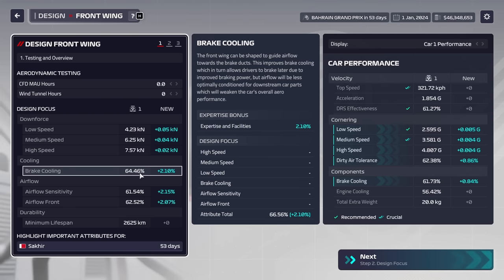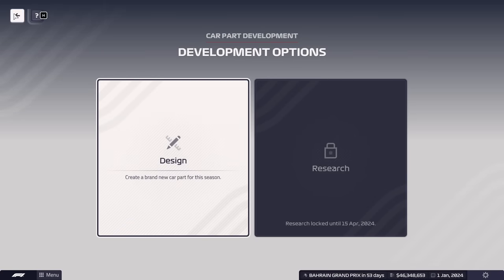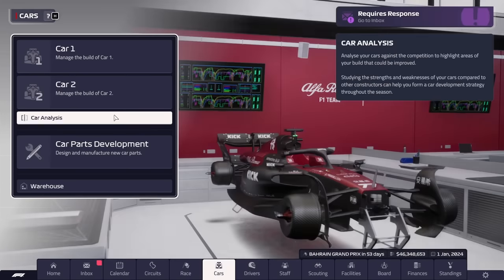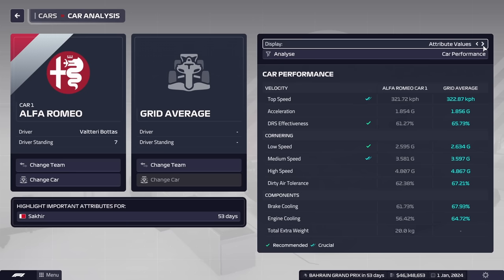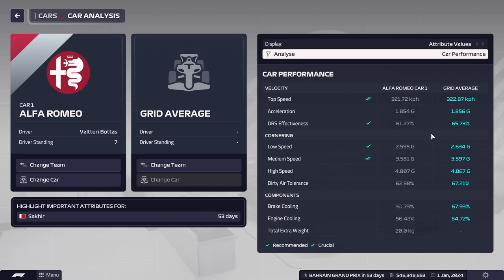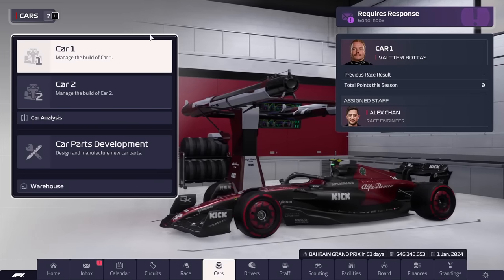At the start of season 2, your car will not be looking too good. This is the current car — it's not looking good at all. But by the start of Bahrain, we'll have to transform this car into something different. It kind of looks like a season 1 car, but this is because we don't have specialised parts. Once we get specialised parts on this car, it's going to look a little bit better.